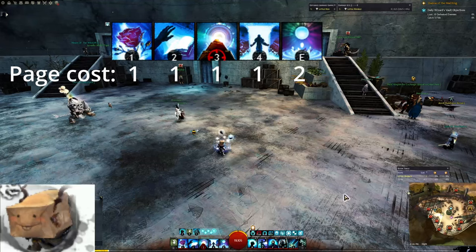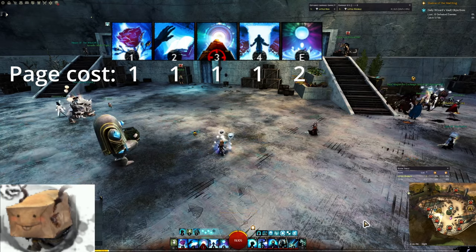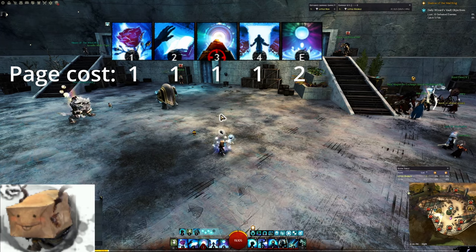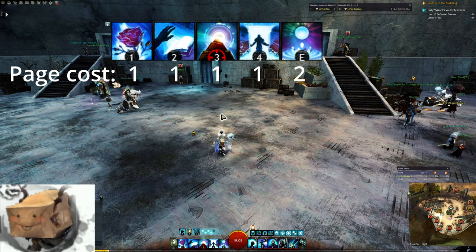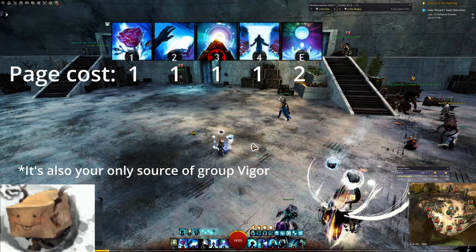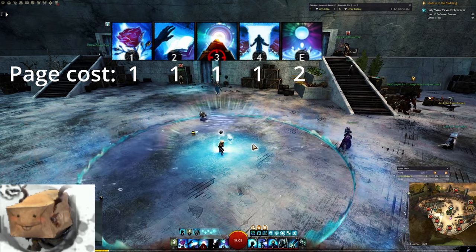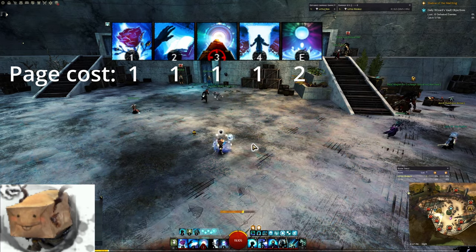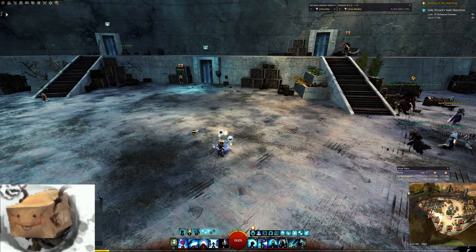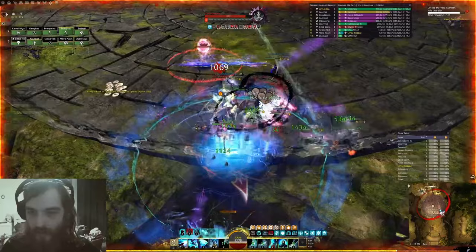Tome 2 is our healing tome, and being a healer, every skill in this book is pretty useful to us. Skill 1 is just a nice chunky heal. Skill 2 is an AoE heal and condition cleanse, which heals for more for each condition it cleanses — if it cleanses the maximum 3 conditions, the heal is pretty impressive. Skill 3 is regen, and it's going to be a main source of regen if you didn't bring Mantra of Law or Mace. Skill 4 is an AoE heal and a water field. Skill 5 converts 5 conditions into boons for your subgroup and applies a buff which increases healing by a whole third for 8 seconds — this is your biggest 'oh shit I need to heal things' button.